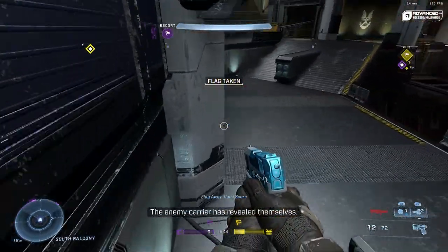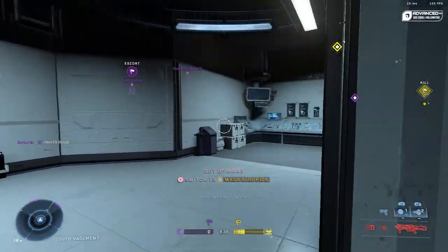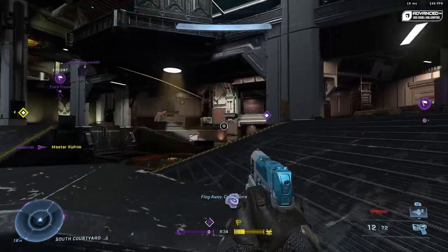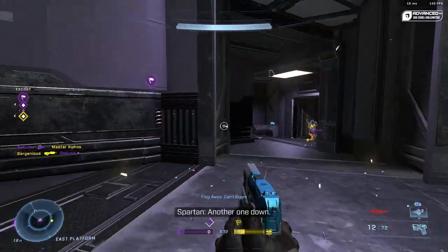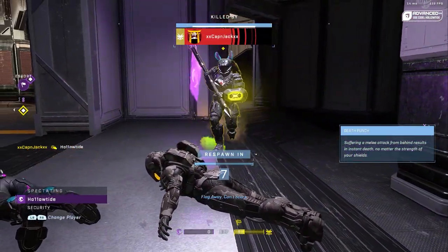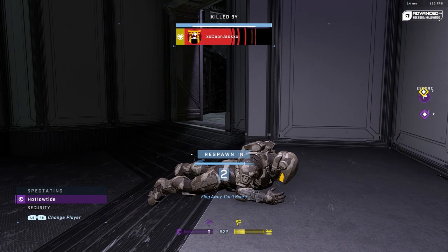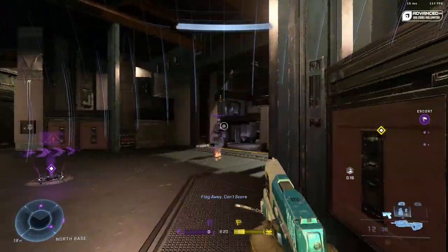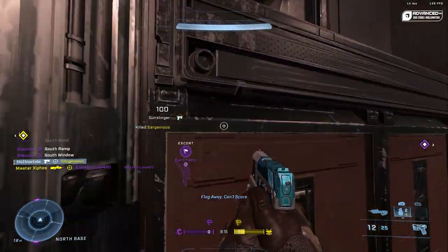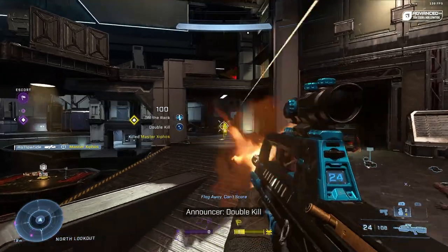The shroud screen also got an update for ranked — there will only be one charge now. There are a lot of quality of life updates for Forge, and they've also attempted to improve Forge's stability. They're adding an FPS counter on Xbox. One of the biggest things I think will help the game is that they're putting the custom games browser on the main menu — that's great. The matchmaking menu will also receive an update allowing twice as many playlists to be visible, from 5 to 10, before you need to scroll down.